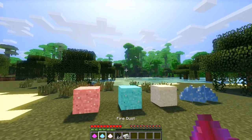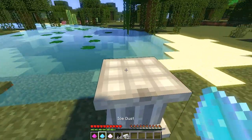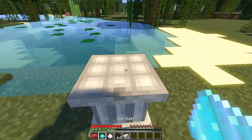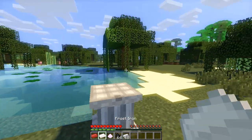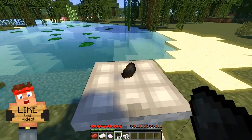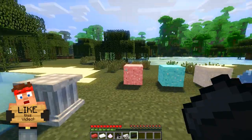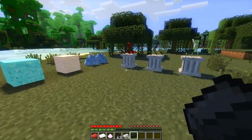With these three dusts that we just collected from those blocks, we're going to chuck them in a crafting recipe and craft ourselves some ingots. First up, we're going to have our fire dust here with an iron ingot and what we get is our rose iron ingot. We're then going to combine our ice dust with an iron ingot and get our frost iron ingot. And then we're going to combine coal and an iron ingot to collect our third ingot - our shadow iron ingot. So these are the three ingots that we're basically going to use to craft our next couple of awesome items.